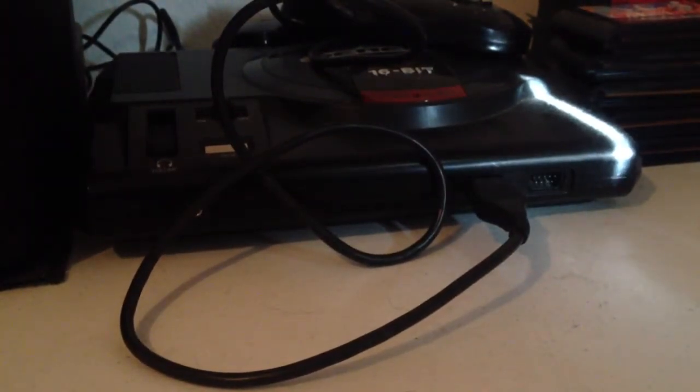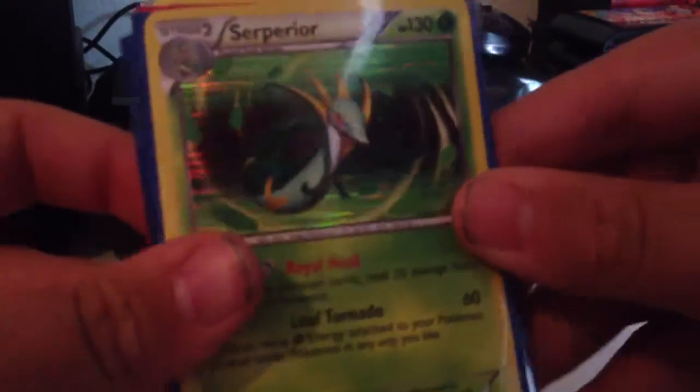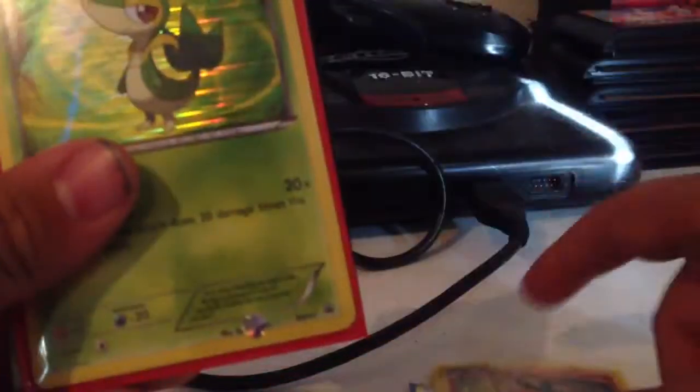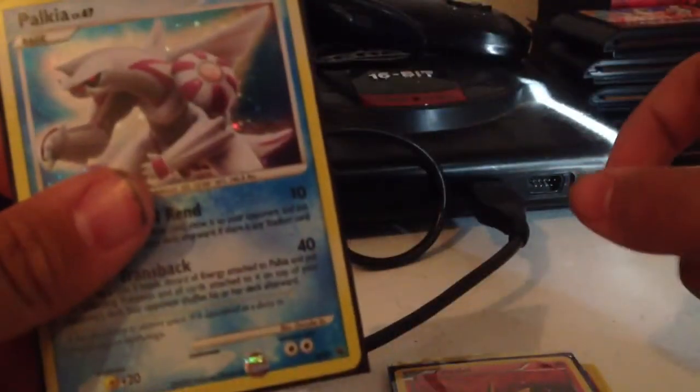Alright, so we got a Superior, Emboar, Zoroark, Tepig, Snivy, Oshawott, Victini, and Palkia as promo cards. I just looked at the camera and it looked like you guys didn't see those, so let me go through them again.